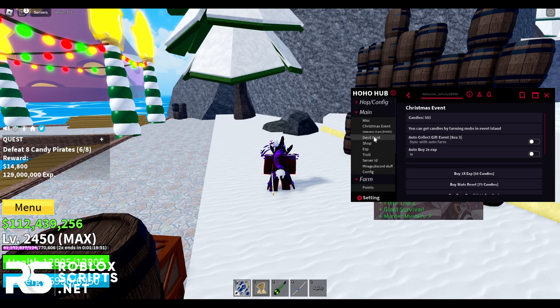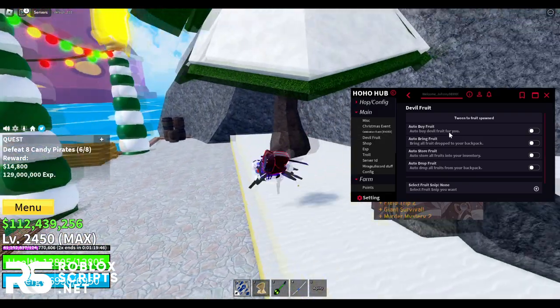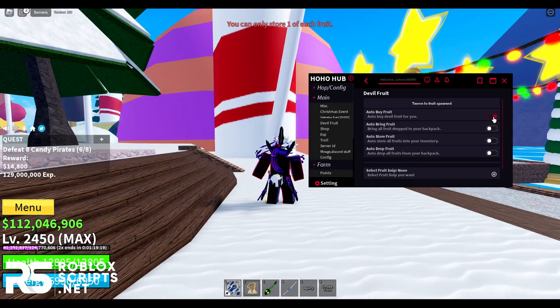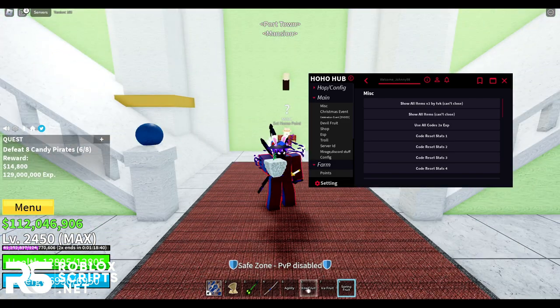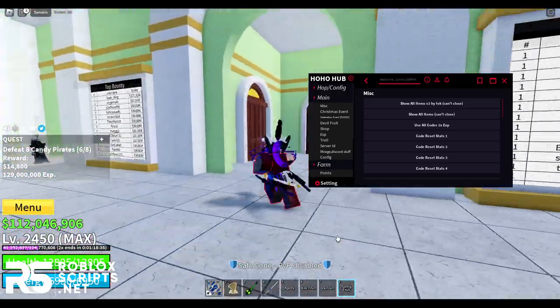Next, you have a page called Double Fruit with various features. You can auto-buy a Double Fruit — I just got the Smoke Fruit. You can also auto-bring fruit, so anything dropped from your backpack will be brought to your hands. Look at that — I just got so many fruits at once: the Kilo Fruit, Ice Fruit, and Spring Fruit!